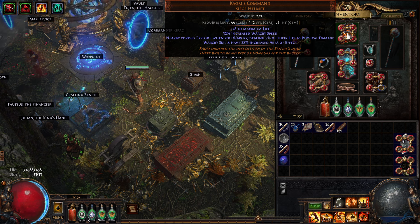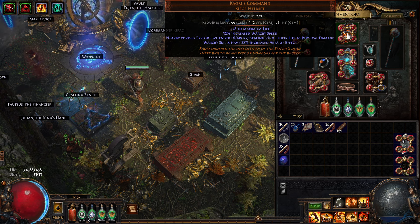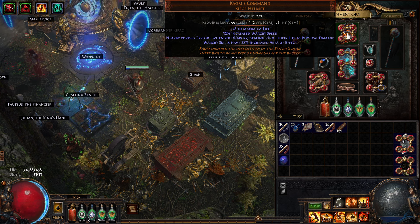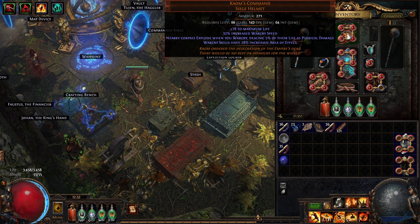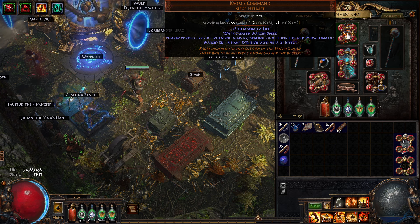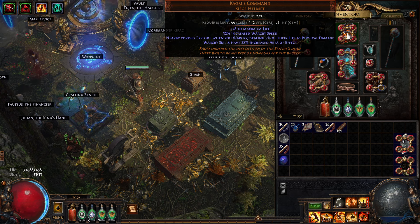Yesterday I had this drop and started thinking right away. It's 'Comes Command' — it's one chaos or one alchemy. What makes it so strong: nearby corpses explode when you war cry, dealing 5% of their life as physical damage. The required level is 66, which is perfect — most people start doing maps at that point. Explosions are always very good.